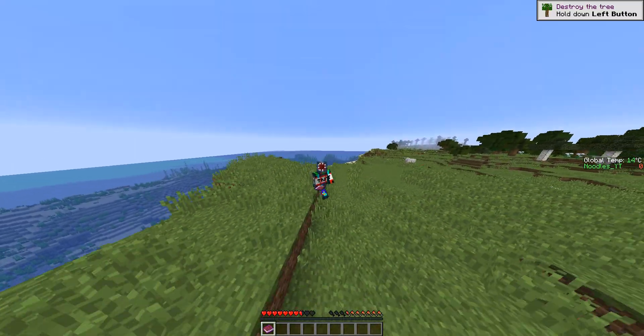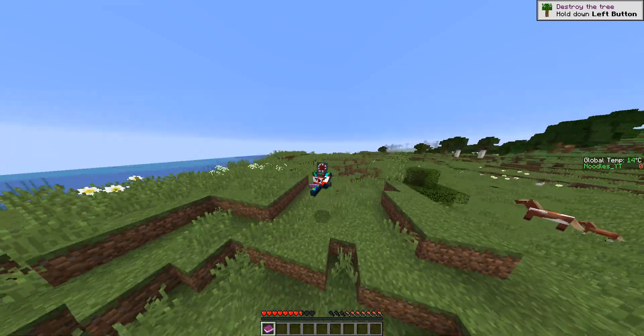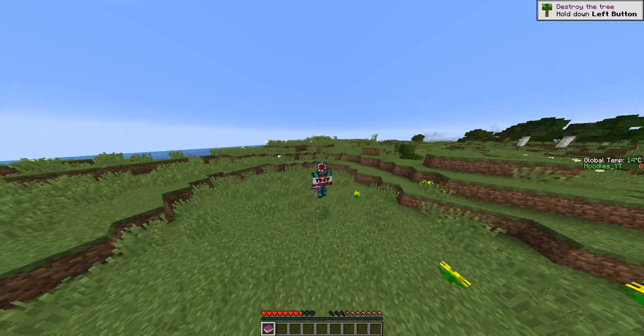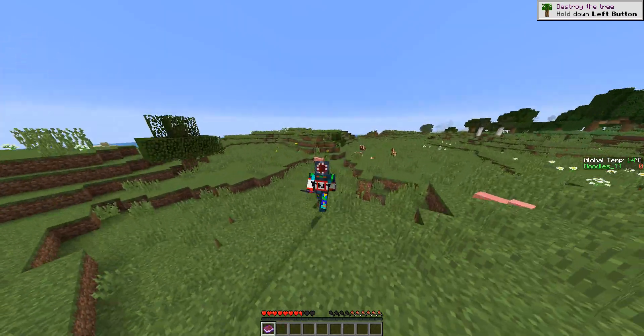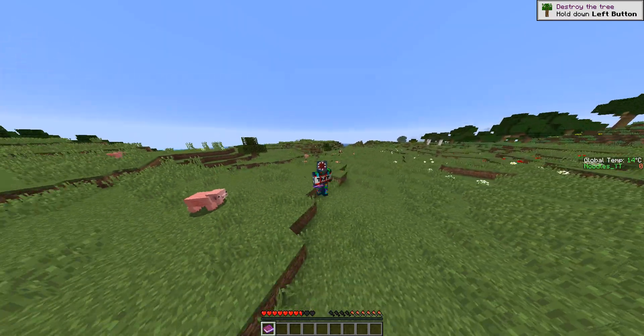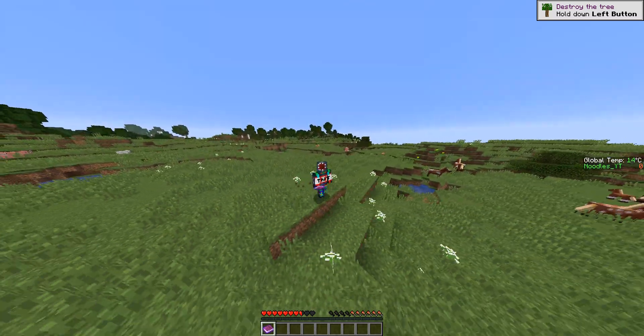Welcome to today's first 'other BGHD plugin' tutorial video, where we go over other people's plugins, not just ours. Today we're checking out the plugin Global Warming in Minecraft. It's new on Spigot for 1.13 and 1.14, I believe. So you have to be running 1.13 or 1.14. They may support more versions — I'm not sure.